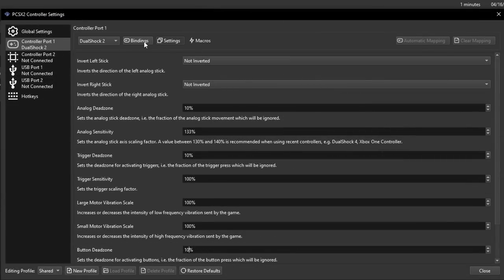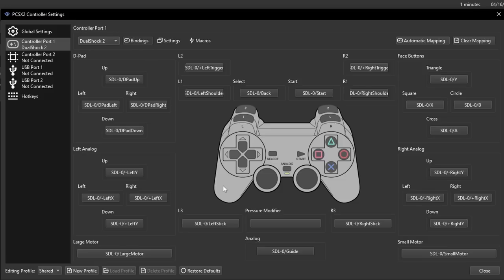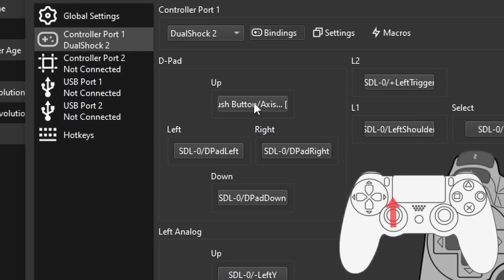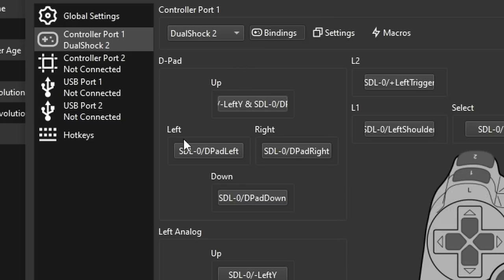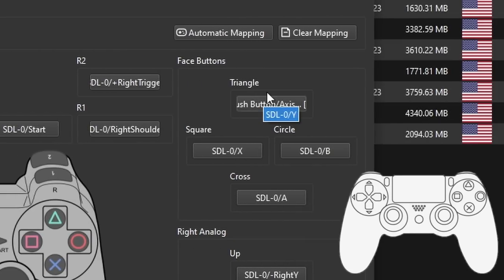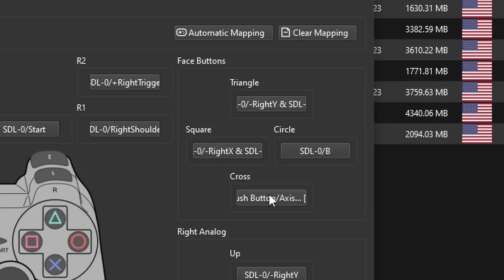Next go back to the Bindings tab. Since we're still using the in-game controlling settings, we're going to duplicate the actions to work on the sticks. First go to D-pad up and click to assign it. Now hold Left Stick up on the controller, and while holding that up, press D-pad up. This will assign both the stick and the D-pad button. Now repeat this process for every direction on the D-pad. When that's done, we just need to do it on the right side — click the Triangle option, then hold the right stick up and click Triangle, or Y if you're using an Xbox controller, and repeat for all the face buttons.